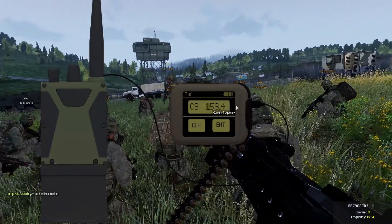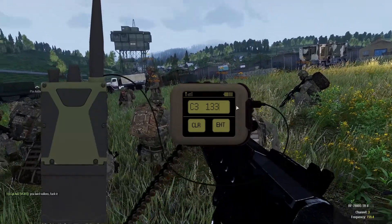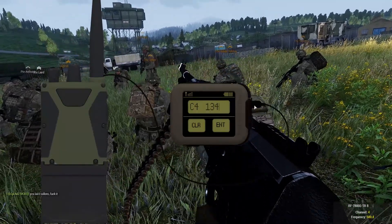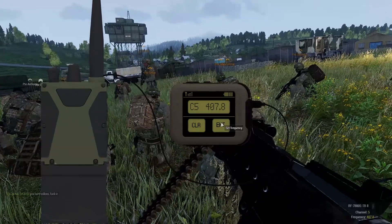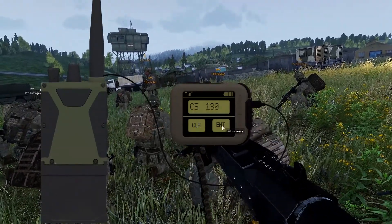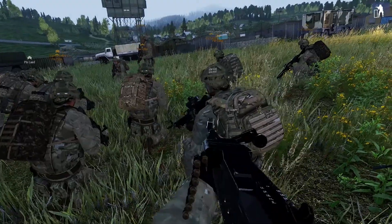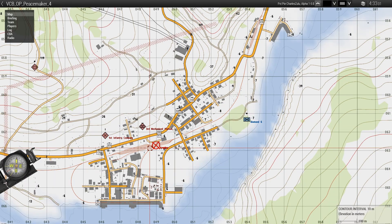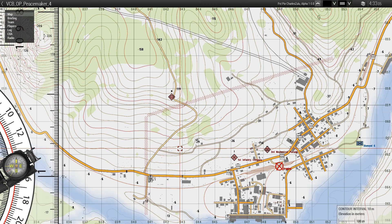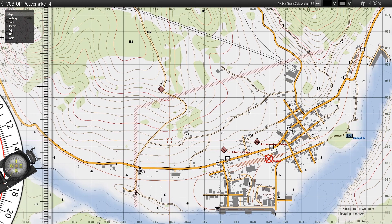Our mission is quite simple. We move in with support from C Company, clear through the town, remove all enemy presence, and then get on the offensive and wait for further orders. We're expecting a potential enemy counterattack coming from the west down that main supply route, so we'll be setting up defensive positions to the western side of the town, reusing enemy defensive locations to prevent any enemy from re-investing into the town itself.